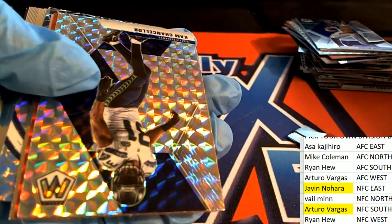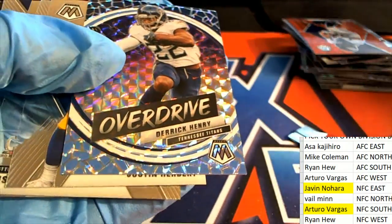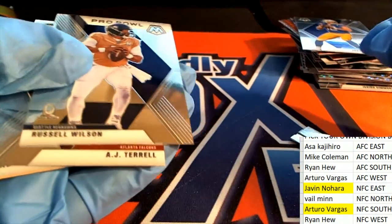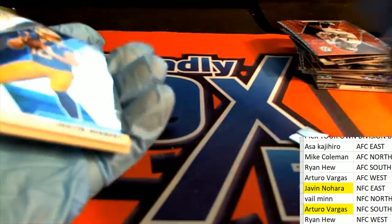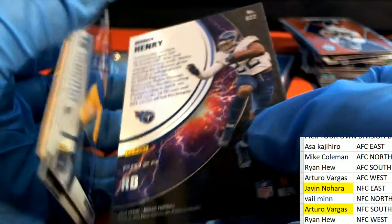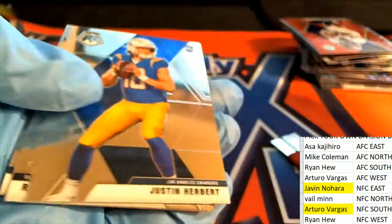Cam Chancellor there for Seattle. A Phillip Lindsay. And an Overdrive Derrick Henry. Another Justin Herbert. I wonder if that Derrick Henry is numbered. It's not — no number that I can see. It's a really nice prism though, for the Titans.